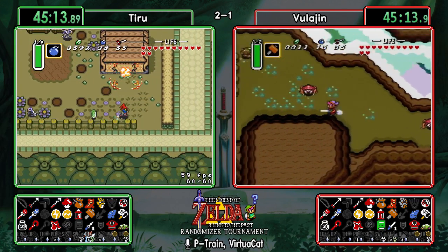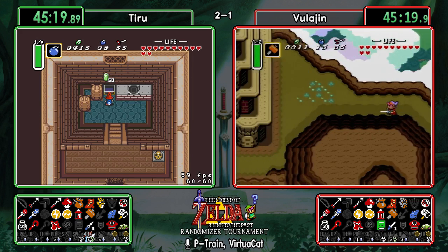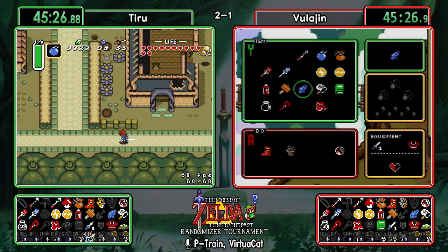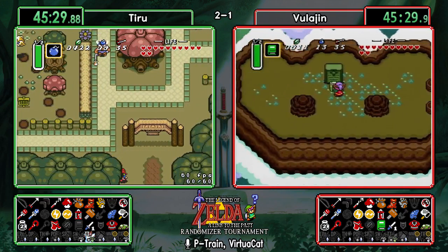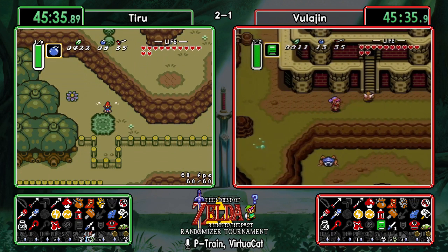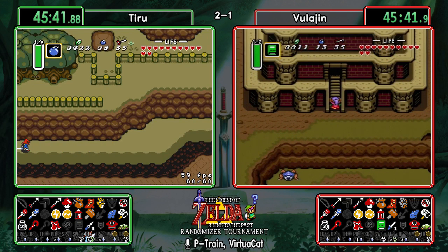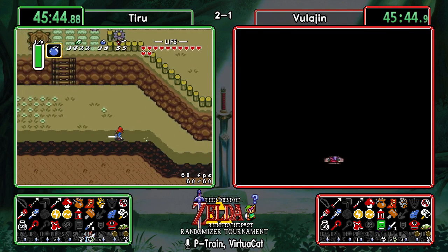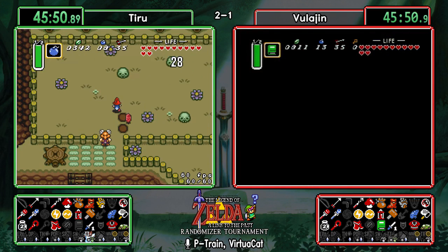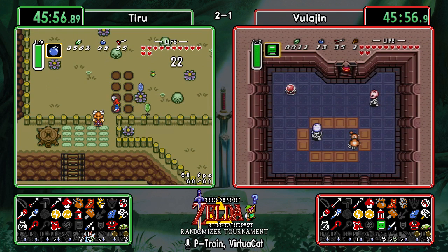Tiru is going to clear out the rest of Village of Outcasts, then almost certainly make his way through the south of the dark world to get his book as well. Vula going ahead and checking the Pestle Tablet — he can't actually get what's in it without a master sword, but you can see what's on it. It looks like Bombos is on the vanilla tablet. Oh — an unfortunate dead rock for Vula.